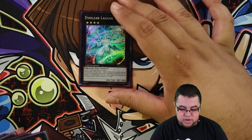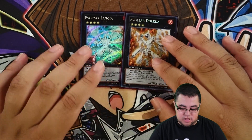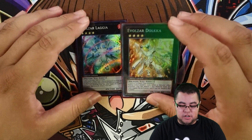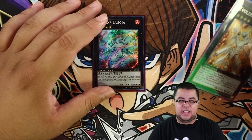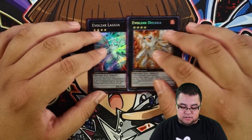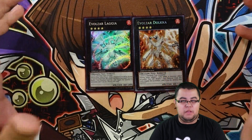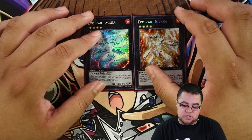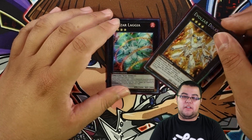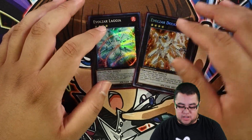For XYZ we run a lot - one Laggy and one Dingirsu. It's a Dinosaur deck so why not. Depending on what you're playing against, you summon Dingirsu for monster-heavy boards to get two negates, or Laggy if they have just that one powerhouse card to shut them down. It just depends on your matchup.